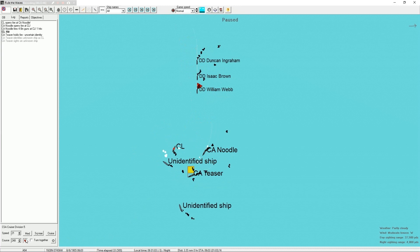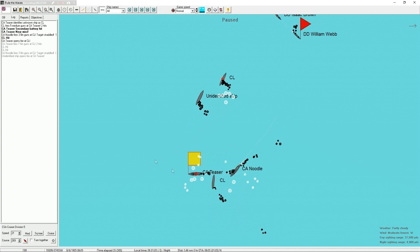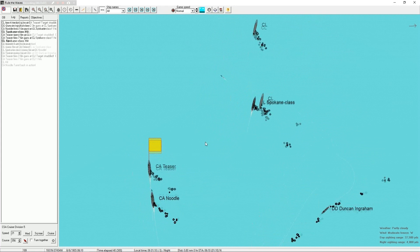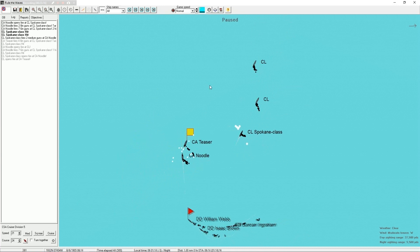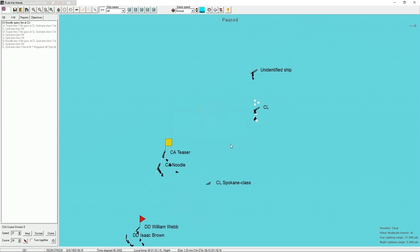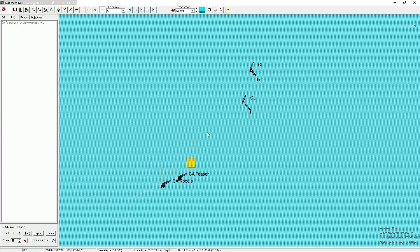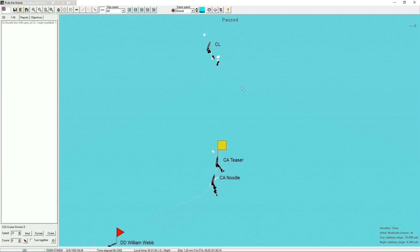Let's cross the T here and hope for the best. We're hitting them good. The Teaser took a hit. Come on, Noodle, you can do it. Hopefully we can get - oh they launched a torpedo, they actually launched a torpedo. Okay that one slowed down so it didn't hit. Smart guy. We're messing up the Spokane here - it's sinking. The Spokane's magazine was hit and the ship blew up. I'm a little surprised we launched a torpedo and it didn't hit anything, but we launched it - that made me happy.